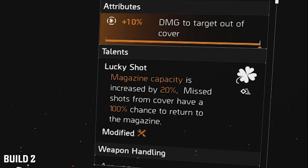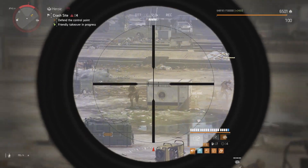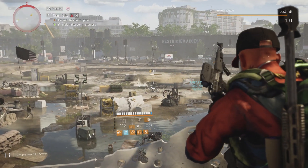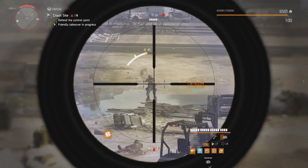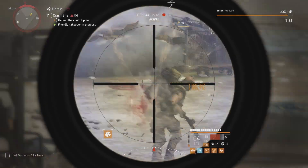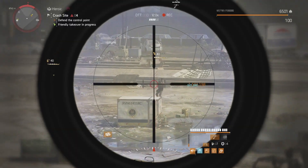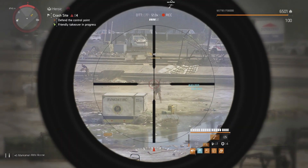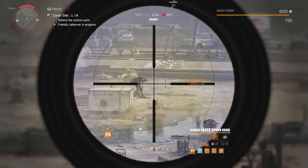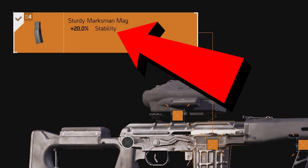Here's the deal: if you don't run Lucky Shot you're going to have major issues. You only get 144 MMR rounds, and at 260 rounds per minute all the misses will dispose of the ammo very quickly — even with all the handling we have on this setup. The only way I see it reasonable to run another talent is if this was only being used as a secondary weapon, which is okay too. Lucky Shot also allows you to dedicate your mag to stability, which is a big assist.